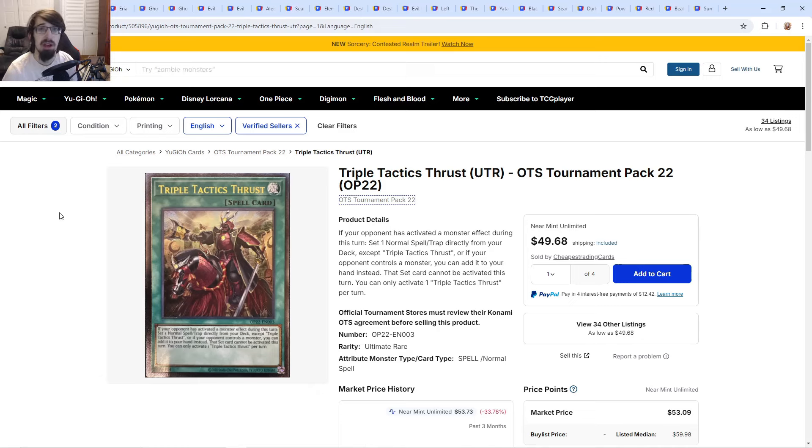My second pick is Triple Tactics Thrust, because it wasn't in Rarity Collection 2. I thought it was a shoo-in since in Rarity Collection 1 we got Talents as a QC — I assumed they'd match it in the second one with Thrust. It would have made perfect sense and people would have really loved it. Konami does not shy away from making OTS ultis QC cards in Rarity Collection — Enemy Control didn't even have three months. So they might still double up and give us Thrust in Bonanza.